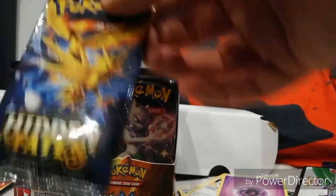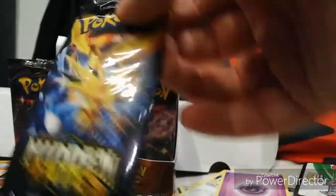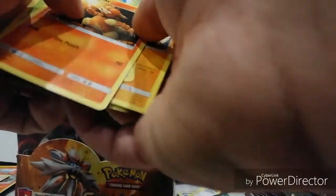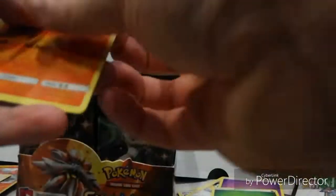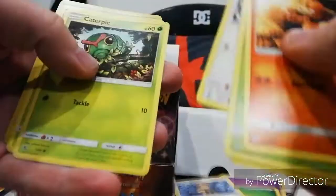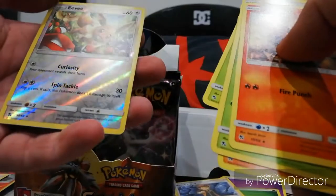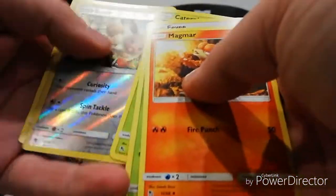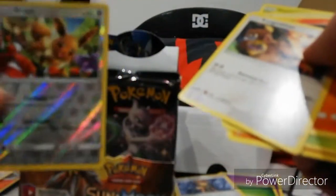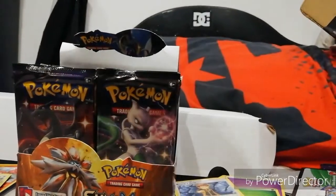Nice, we have the three legendary birds! Let's see if this gives me something better. White card again. We have energy, magma, Scyther, fox grit, Cubone, Jigglypuff, Eevee, Caterpie, Parasect - another shiny Eevee but a different one this time, that's nice. And the rare is... it's just done, it's gone. So that was just Eevee. I really thought I was going to get better than this.